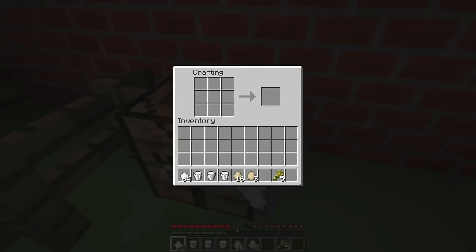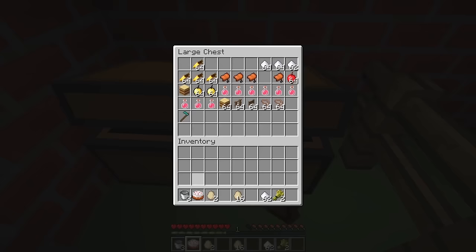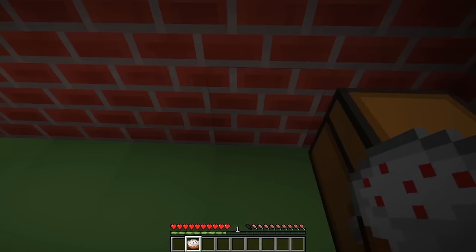Let's go over to this crafting table and I'll show you how to make a cake! First, you take the milk and put it in a row up at the top. Then you take an egg and put it in the middle. Then you take the sugar and put it on either side of the egg. Then you take the wheat and put it at the bottom. And there you go — you just made a cake! This cake looks so tasty! Well, since that's all I needed to use, I'm going to put the rest of the ingredients I didn't use back in this chest for Old MacDonald. Now I've got the king's birthday cake!